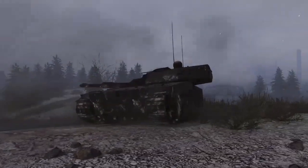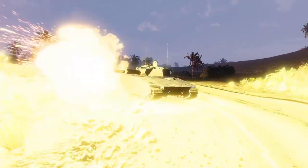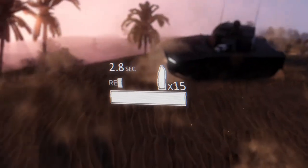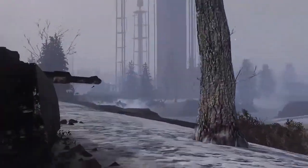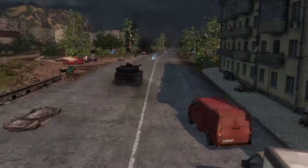You can either unlock a new shell type with improved penetration, or an entirely new weapon with different characteristics. The second gun trades less penetration and damage for a six round ready rack that can be rapidly emptied into your enemies. In other words, your choice will be between additional penetration and burst damage. It's worth noting that even with the ready rack, the overall damage per minute value will remain roughly the same as with the stock gun.